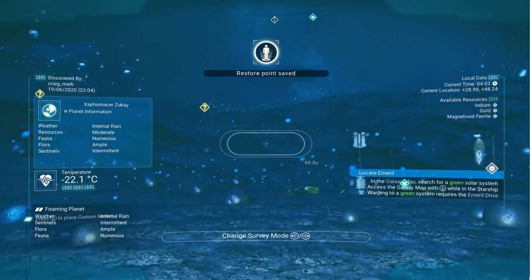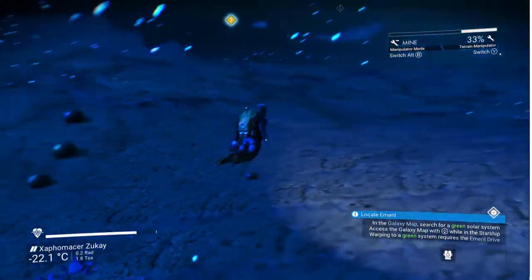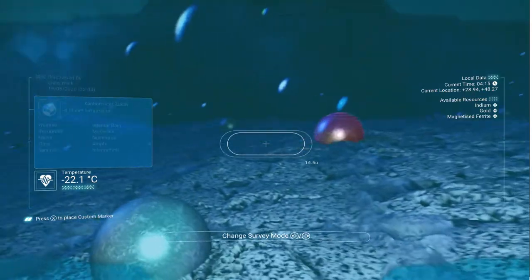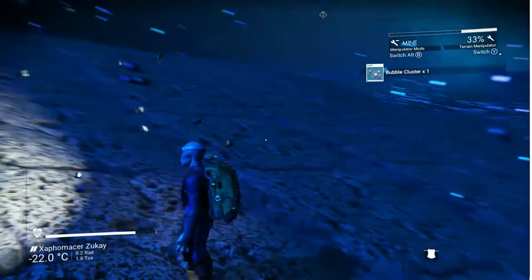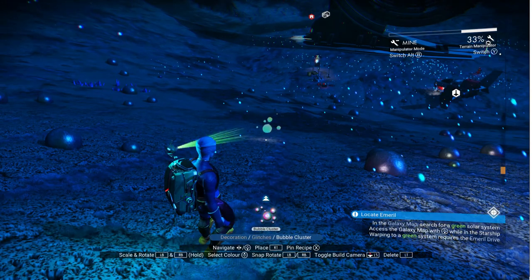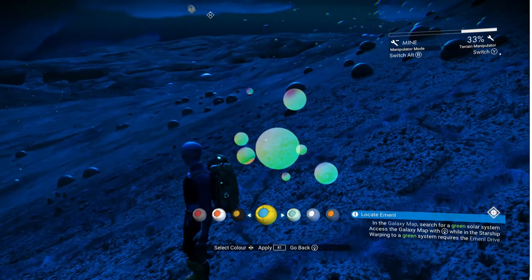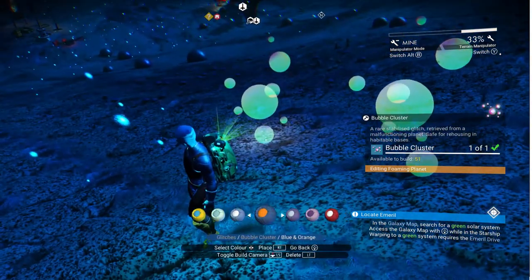Anyway, we are here for some emerald - oh, we've got some bubble clusters to pick up as well while we're here. This is what the exotic planets have - in this case, bubble clusters. They are objects you can pick up and place down somewhere else, like on your base. If you go into your build menu, go to decorations, over to glitches - there's my bubble cluster and I've just placed it down there. You can change the colour of these things - let's make it yellow or blue. Actually it seems like the bubble clusters are a bit immune to the colouring thing.